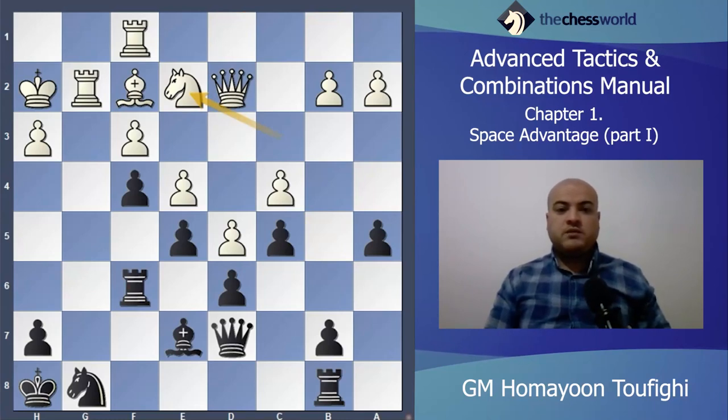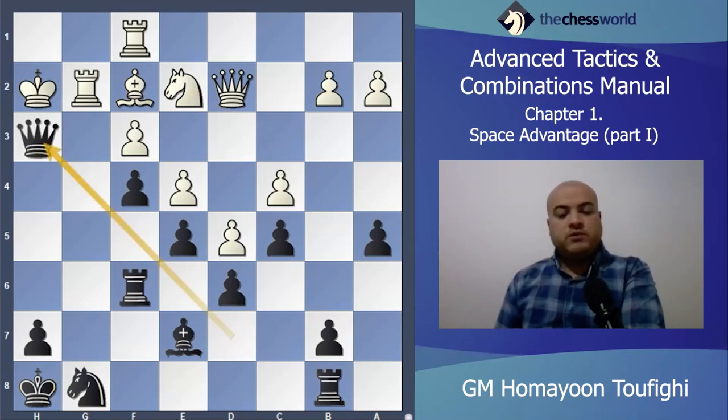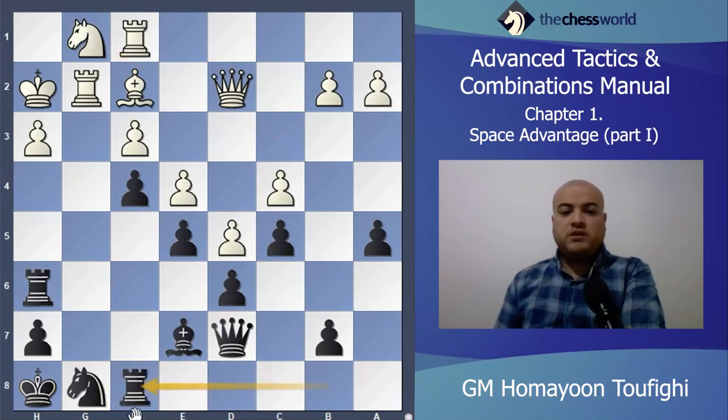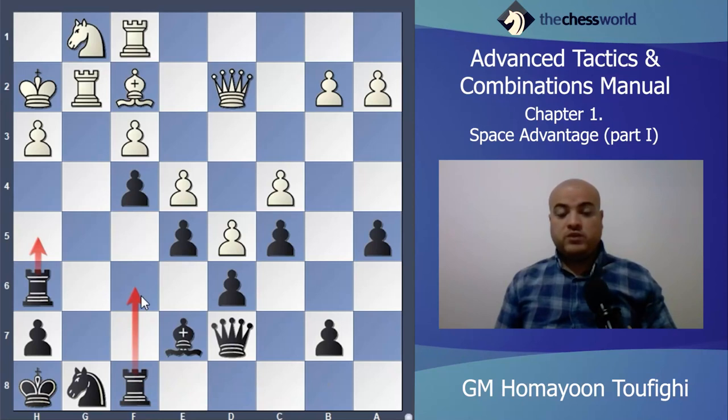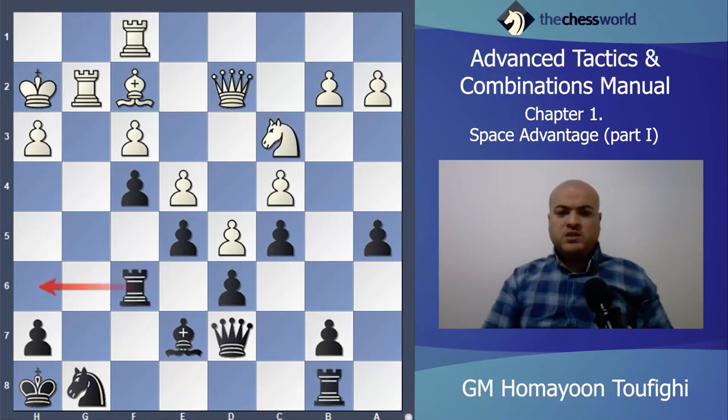You can pause the video and guess the Black move. Yes, Queen takes h3 is so strong. I activated my pieces and now I can do anything — sacrifice anything, attack the king, find the tactical move. The other option Rook h6 is also possible — activate my rooks like this, Rook h7, Rook h6, Knight g1, then the other rook will come, and after Rook f8, Rook h7, Rook h5, Rook f6 — pressure on h3 pawn.